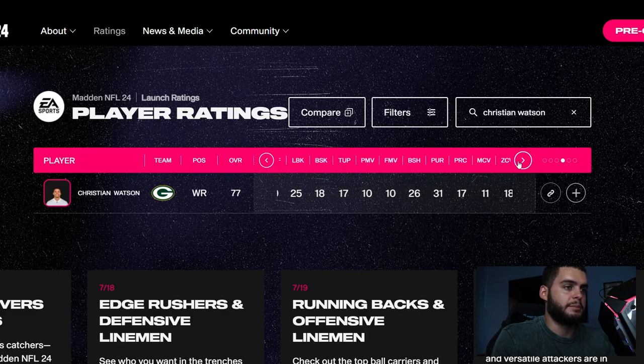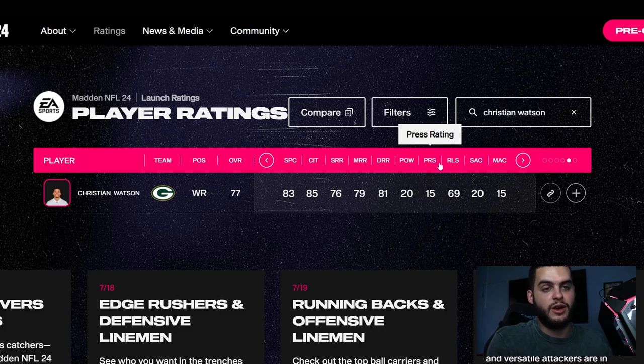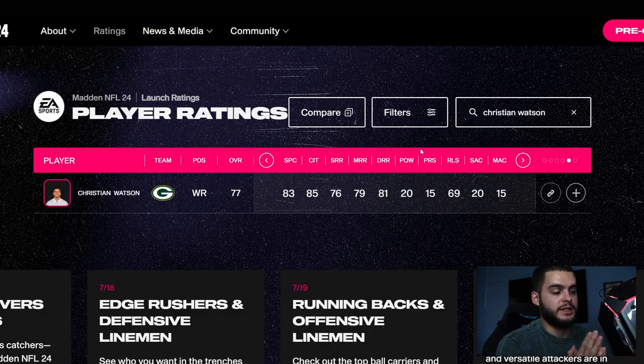Christian Watson is also 77 overall, so he's definitely easier to build. All his route running starts just below 80 and his catching is right above 80. I'd make him a route runner — I hate when a guy has maxed catching but can't cut off a corner on man coverage and feels locked up. Watson is going to be a beast, baby Megatron — he was a killer in this year's franchise.